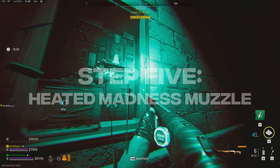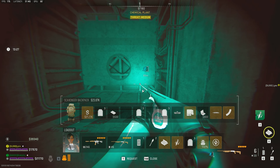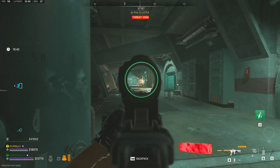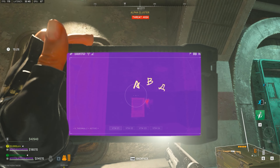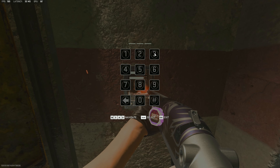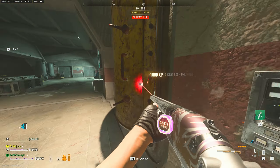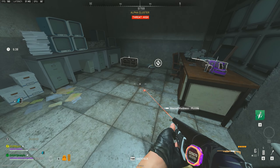Coming up next is the Heated Madness muzzle. If you haven't seen a couple of my other videos, I did a pretty good and in-depth rundown of how to get into this particular vault. Long story short, clear out these bots, get the rad detector from the chemical plant which is always there, and check the symbols or numbers on top of that door. Then you need to run around scanning all the blackboards until you find at least two numbers that match up with those symbols. At that point it's just trial and error until you find exactly which numbers work. In this case it was three, five, something — so I just kept trying three, five, one, two, three, and so on. And inside you'll find the Heated Madness muzzle on the ground.